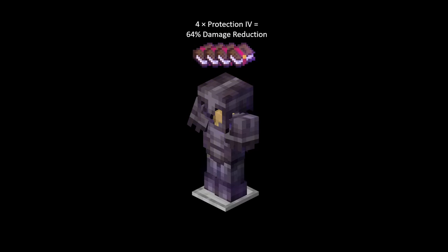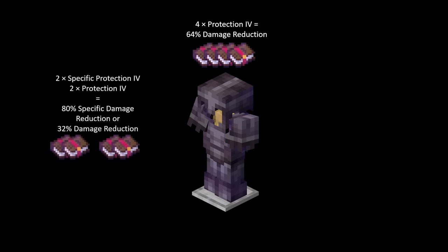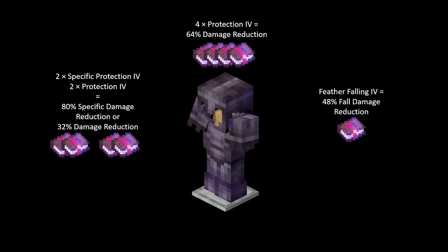Armor sets below Diamond all have the same rate of decreasing effectiveness, but their differing defense point values provide differing levels of protection. Diamond and Netherite have the same defense points but different toughness values, so their endurance into high damage values differ at the extremes. Protection enchantments then provide a flat damage reduction to whatever damage penetrates the armor. Full Prot 4 gives a 64% reduction. However, you can obtain up to 80% resistance to specific damage types such as projectiles, explosions, or fire, and the damage reduction will always cap off at 80%.